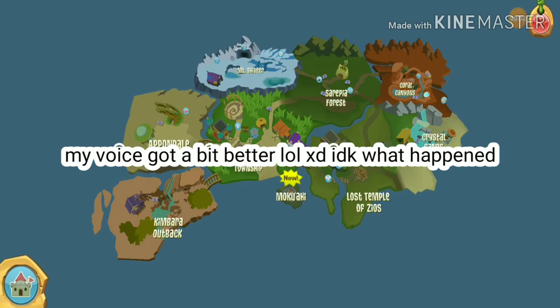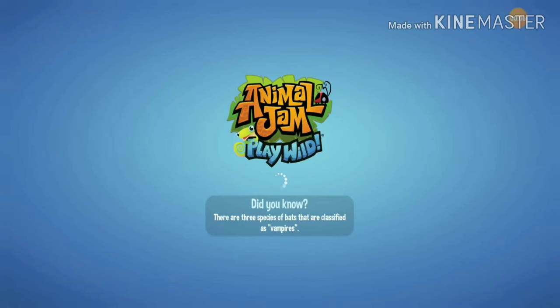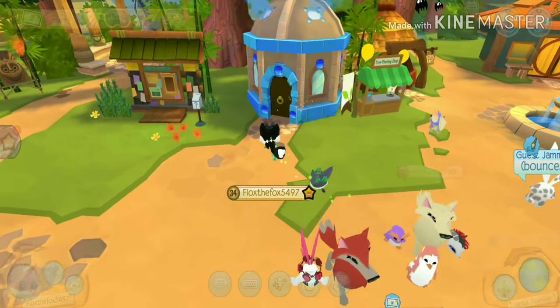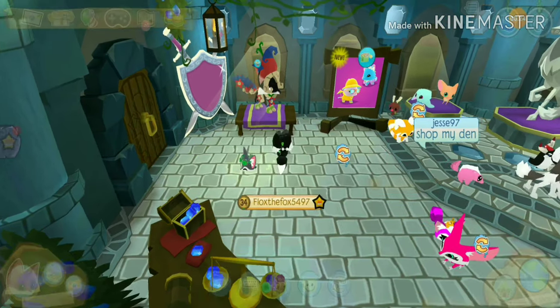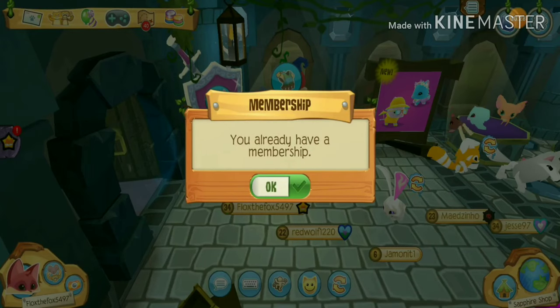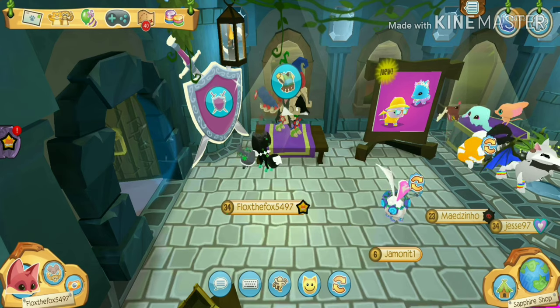The first way is for members only, so if you don't have a membership, you're fine — just make sure to save your sapphires and have your buddies help you get sapphire drops. You're going to need 400 sapphires, and you're going to need to go to the sapphire shop. In the sapphire shop, you're going to see a shield in the corner, and you're going to click the shield, and it's going to have you buy a one-month membership with sapphires.